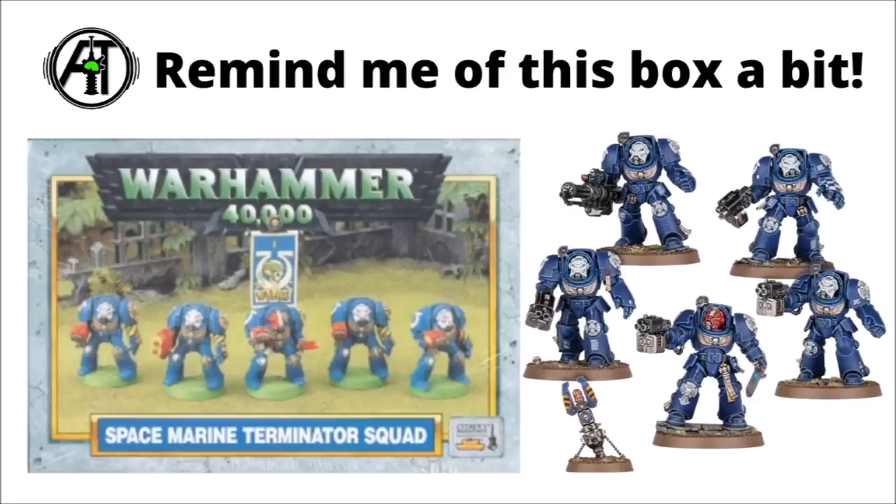The other thing this Terminator squad made me think of was a classic box set that was available when I was first getting into Warhammer 40k - a very classic plastic Space Marine Terminator offering, back with the Goblin Green bases, the bright red guns on the Ultramarines. I feel like it harks back to that a bit just by the way they've painted some of these - particularly the red and white Sergeant helmet really feels the same, plus the bit of checked freehand on the Power Fist feels not too dissimilar from the hazard stripes on the old ones. It's definitely got a bit of a retro feel, but updated to modern sensibilities.